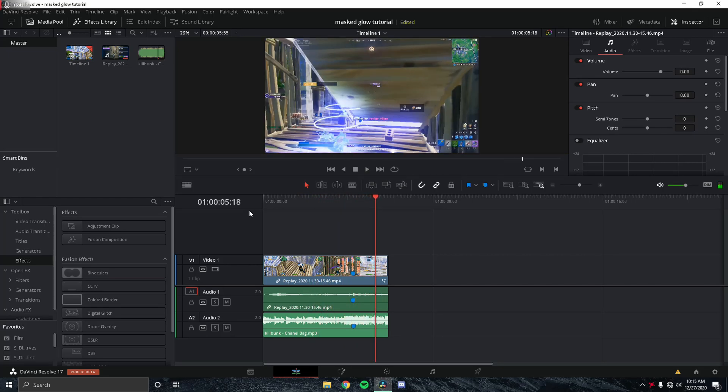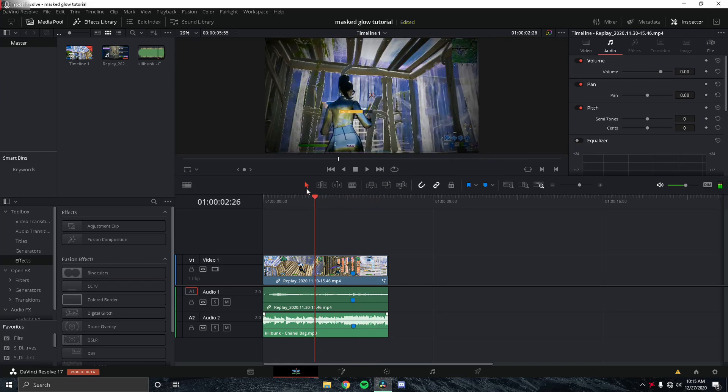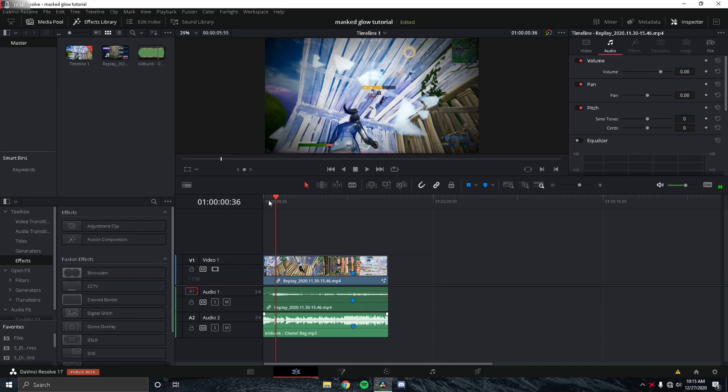That looks pretty nice. It's not exactly what was requested in the server, but this covers the concept of how to apply a mask to a glow, motion track it across frames, and get that mass glow effect. If you need more help, ask in the server. That's pretty much it for this video — I hope this helped and answered your questions. If it did, leave a like, subscribe, and peace out.